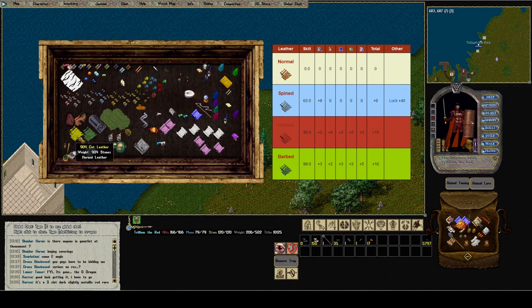Horned leather gives you plus 15 on your resist. Barbed leather gives you plus 16, so it's just slightly better than horned. If horned is easier to get, just get horned. And now for my crafter to imbue this leather, she needs some gems.